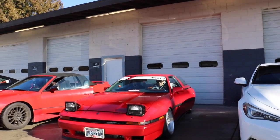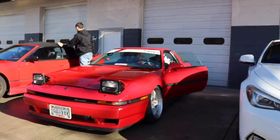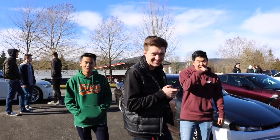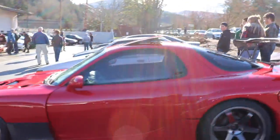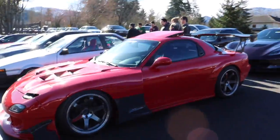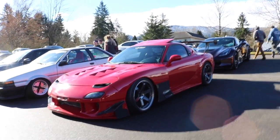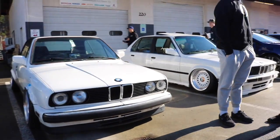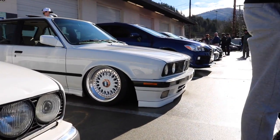They're gonna rev it — yeah! Look at the wing on that RX-7 with the TE-37s, got everything on this car. And these are some old-school Beamers — look at that EPS rim on that Beamer, that's nice.